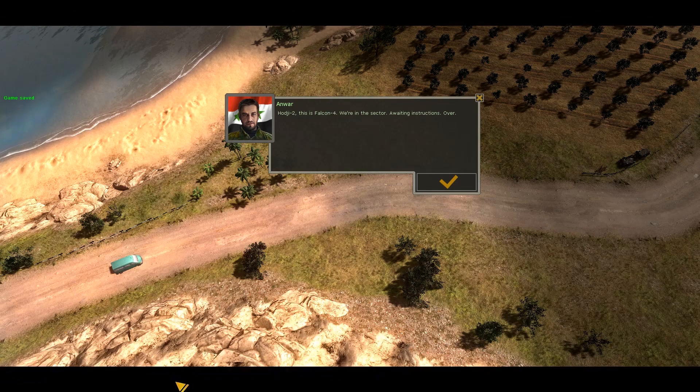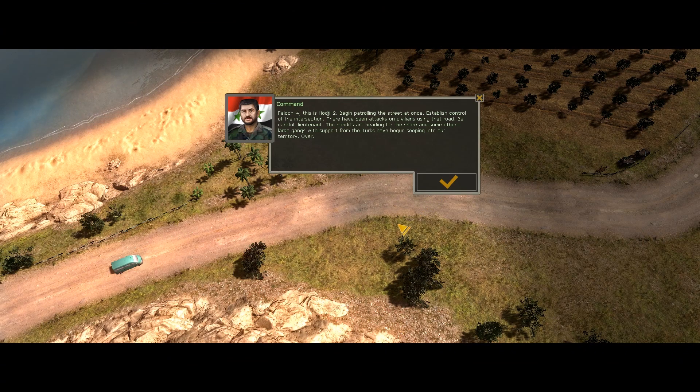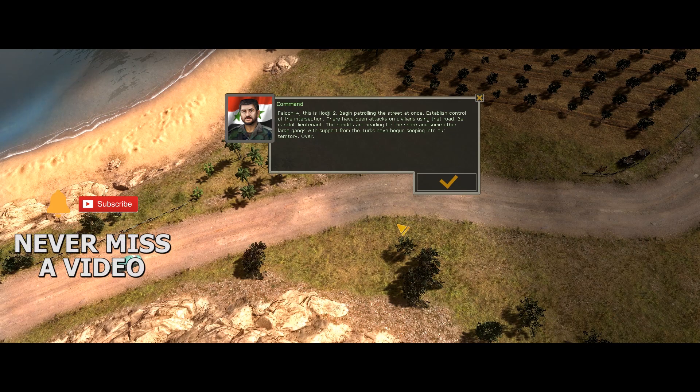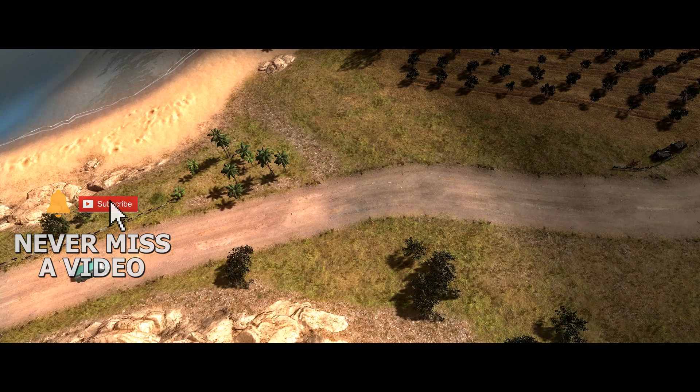This is Falcon 4, we're in the sector awaiting instructions, over. Falcon 4, this is Haji 2 — begin patrolling the streets at once, establish control at the intersection. There have been attacks on civilians using that road. Be careful lieutenant, the bandits are heading for the shore, and some large gangs with support from the Turks have been seeping into our territory. Copy that, RG2 — Falcon 4 over and out.